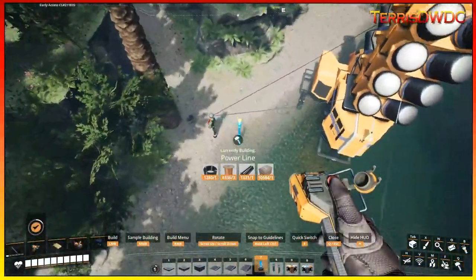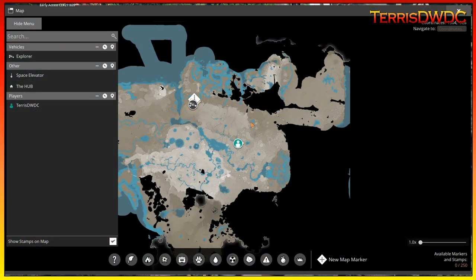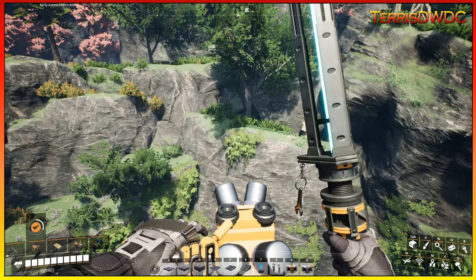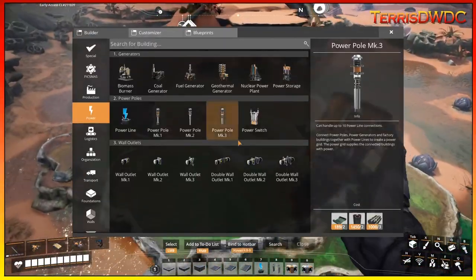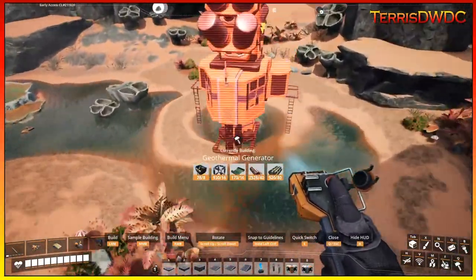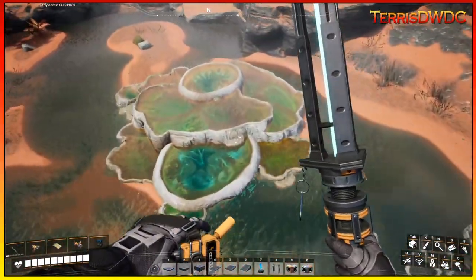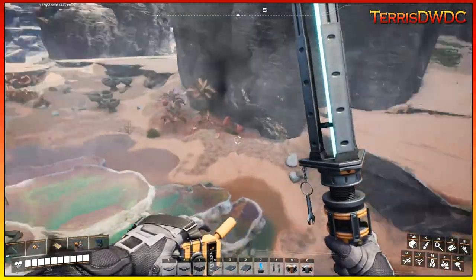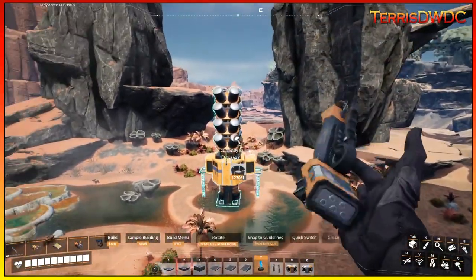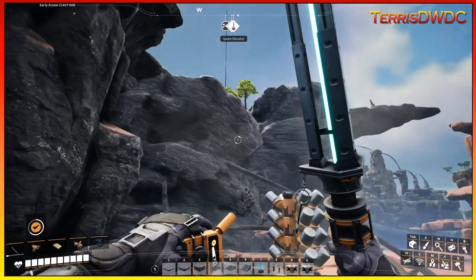We're at the next two nodes — both normal nodes in a small cluster. We'll place geothermal generators on both and connect the power up. Getting the power line routed back to connect to the main grid is a bit of a challenge from this location, but we'll manage. The next ones look to be in a small watery area just to the north, so that's where we're heading — two more generators placed there and tied together.